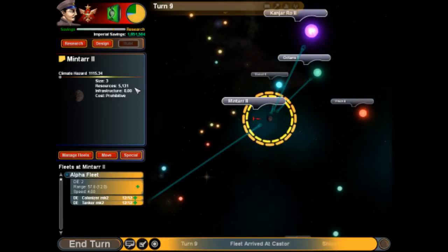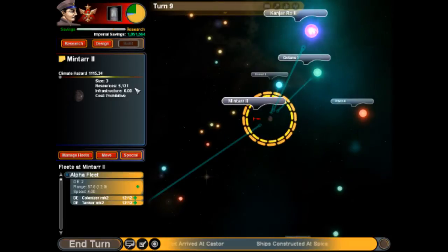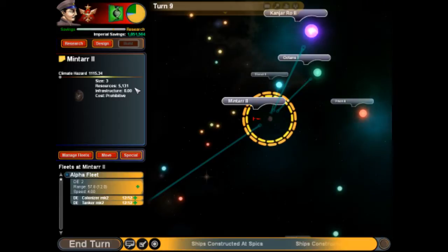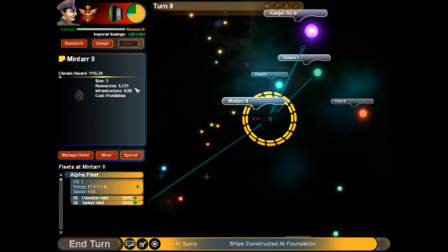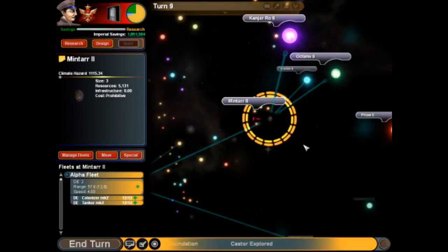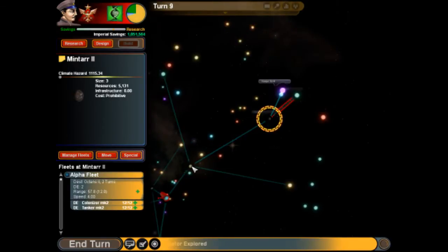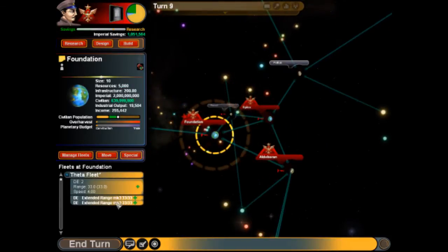Every race has a different colony climate rating, so there could be certain factions that can colonize this planet even though we can't. We probably will never be able to colonize this planet. But other races might be able to if they research some technology. Even though we can't colonize it, it could still be a strategic option later on — maybe we'll need to put a space station or some sort of defensive structure in orbit.